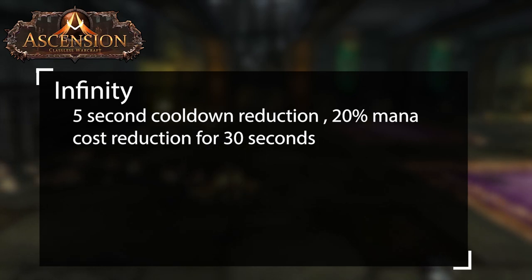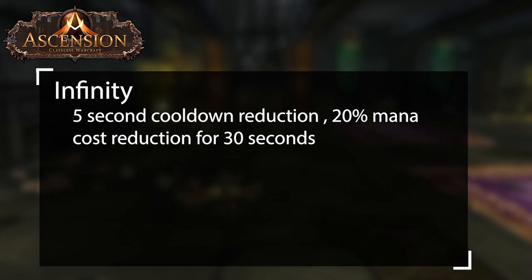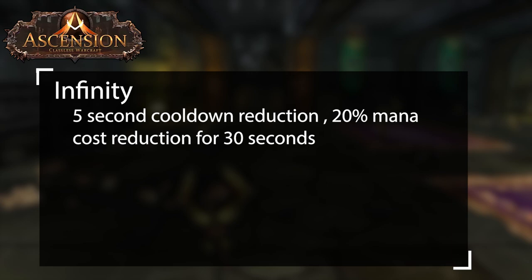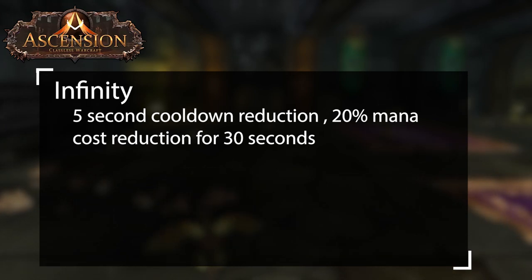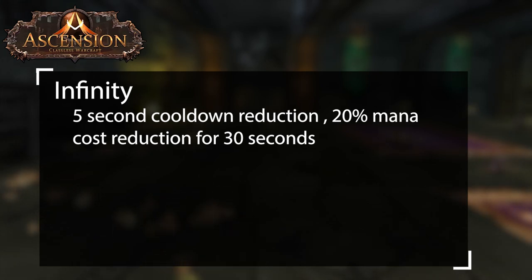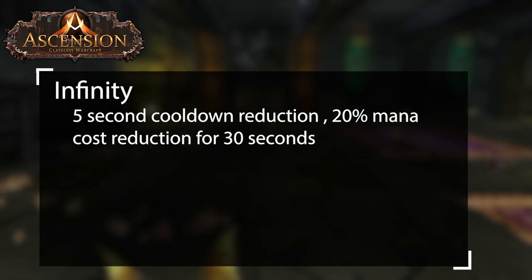Infinity works well with spells such as Exorcism, Circle of Healing, Thunderclap, Consecration, and Hammer of the Righteous. Abilities like these allow you to use them with zero cooldown. The reason you don't want to use Wild Growth like Circle of Healing is because the HoT gets replaced. It's also good to keep in mind that if you stack this multiple times, this boon can help lower higher cooldown abilities.